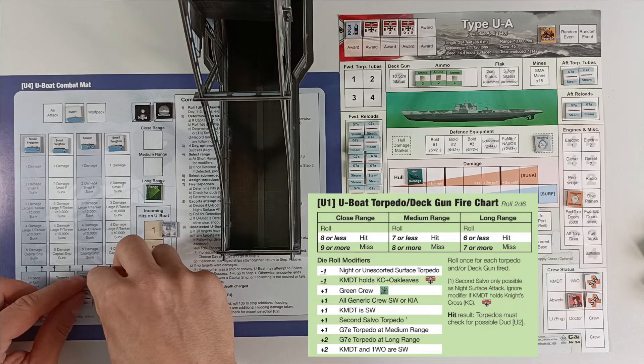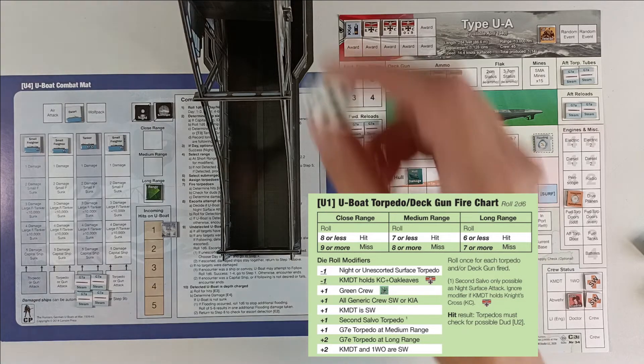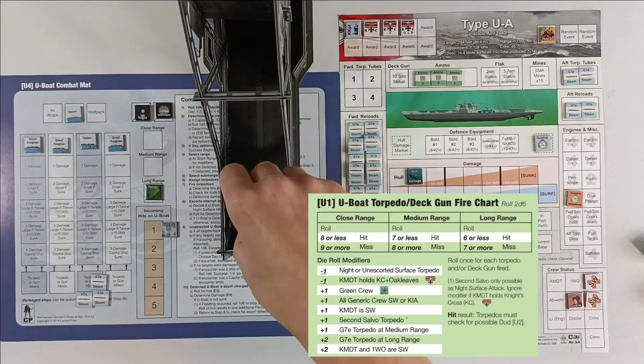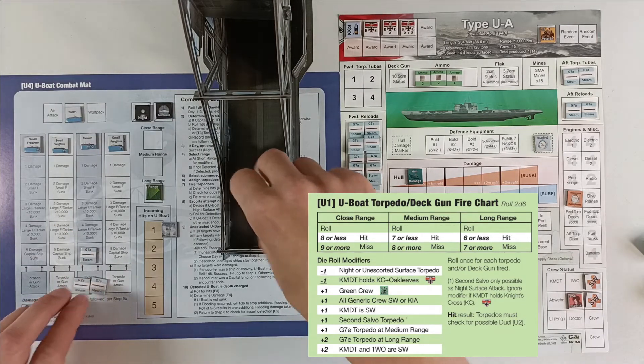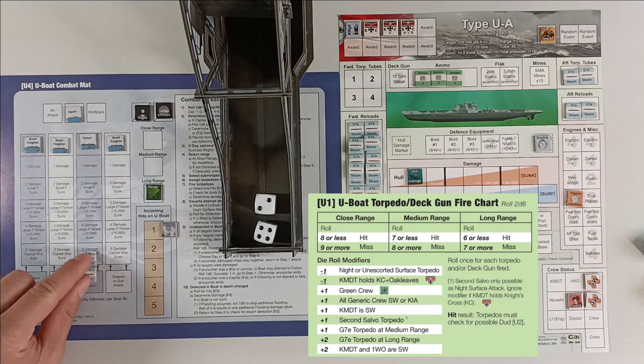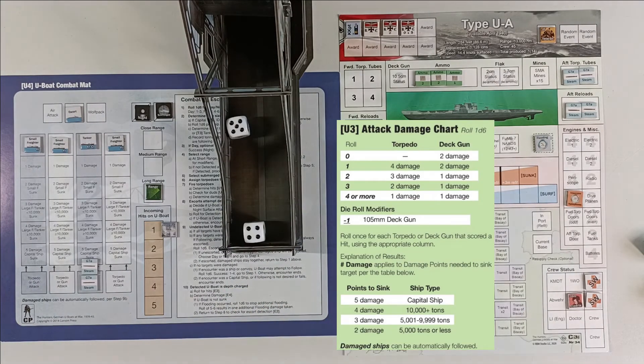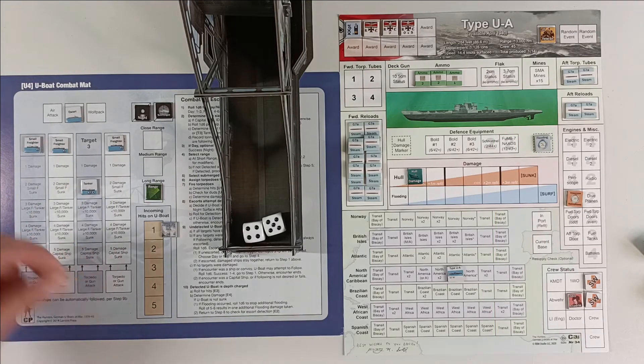We engage target number three — the tanker — and send four torpedoes. We have a great modifier: the commandant's Knight's Cross with Oak Leaves gives minus one, so long range 6 or less to hit becomes 7 or less. First attempt is a miss, second is a hit, third is a miss, fourth is also a hit — we have two hits. No duds. We roll for damage but only get two damage, and we need three to sink this tanker — a bit unfortunate.